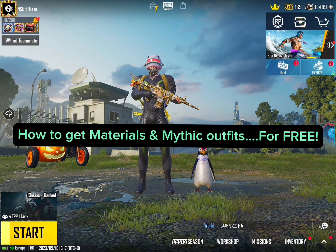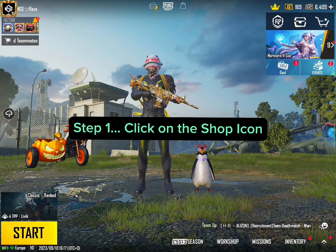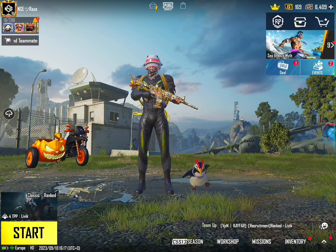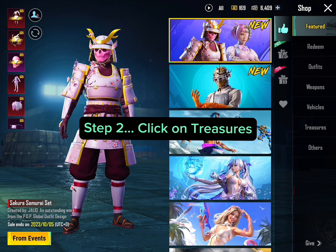How to get materials and Mythic Outfits for free. Step 1: Click on the Shop icon. Step 2: Click on Treasures.